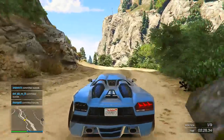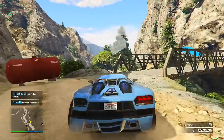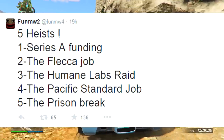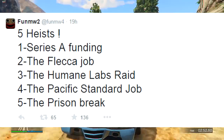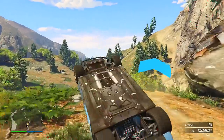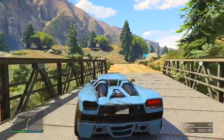Thanks to funmw2 we know a little bit about all the heist missions coming out with the heist update. Starting off with number one: Series A Funding. Number two: the Fleeca Job. Number three: the Humane Lab Raid. Number four: the Pacific Standard Job. And number five: the Prison Break.